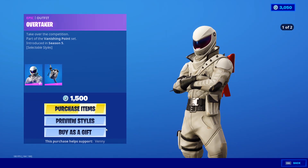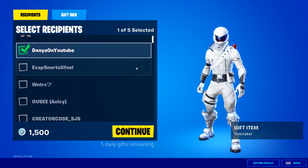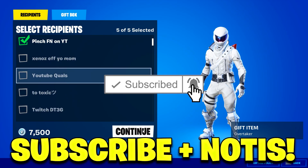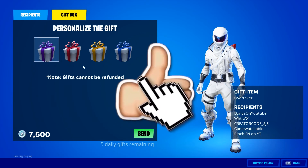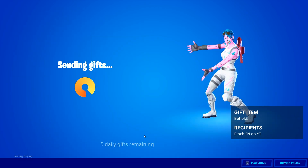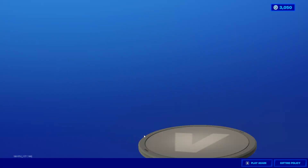If you would like a free gift from me, follow these steps. First, make sure you have subscribed to the channel with post notifications turned on. Next, make sure to scroll down and drop a like on the video. And lastly, comment your Epic Games username so I can add you and gift you. Anyway, without further ado, let's get straight into this video.